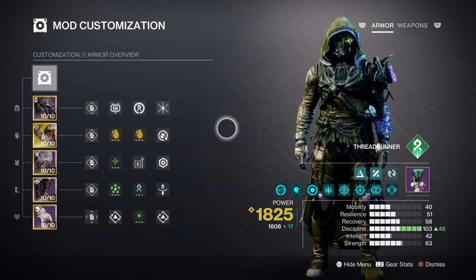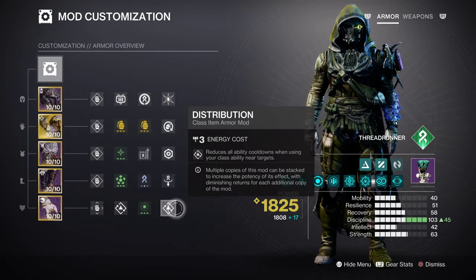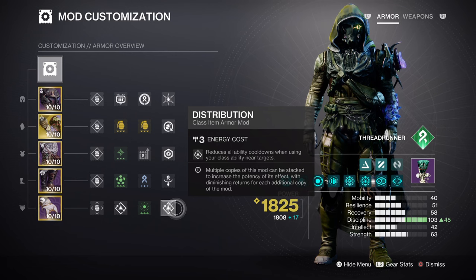To support this section further, I have added x2 Grenade Kickstart and x2 Distribution mods as well. x2 Kickstart will grant us a 31% grenade energy back at 4 charges, which will be common play, although just having one armor charge will still grant us a 12.9% return. x2 Distribution will grant us a 6% ability energy back and a 3% super energy gain as well. Both of these will be useful for when we are fully depleted on abilities and need to gather them back up quickly.